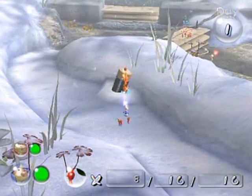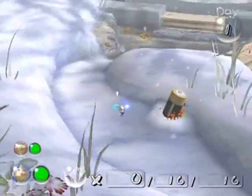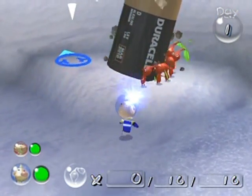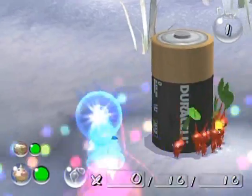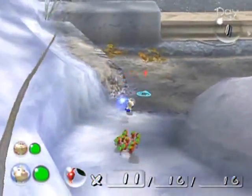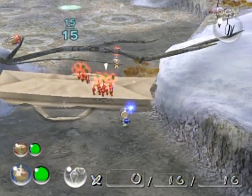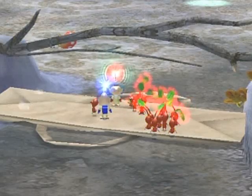Let's throw some Pikmin on this battery and see what's going on. They're digging it out of the snow. It requires 20 Pikmin — this isn't enough. Let's now try throwing Pikmin up to the paper bag on the other side, and see if — oh oh oh oh — teamwork! With both captains working together, we now have Pikmin on both sides.